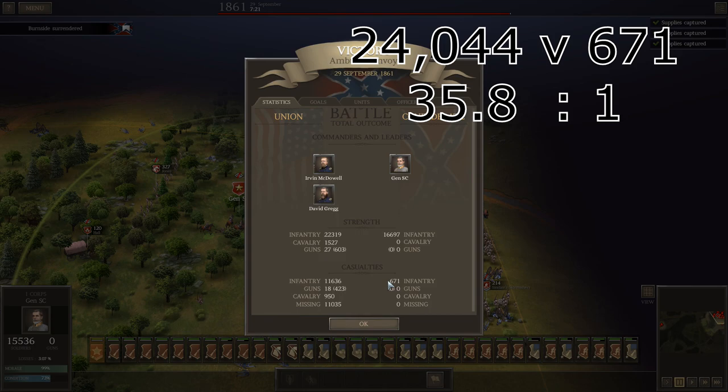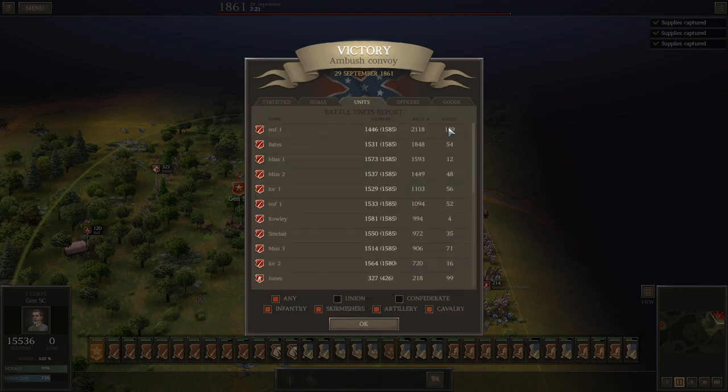We got over 11,000 captures, 11,000 infantry killed, 24,000 total killed. I lost 671, and a good 200 of that had to be allied cav. So that's 35.8 to one — let's say 36 to one. Look at these losses: 100 losses killed 2,100; 50 losses killed 1,800; the Mississippis lost 12 and killed 1,500 — that's something you'd expect from a 24-pound howitzer. This guy with the 42s lost four men and killed 994. What made this possible was the enemy constantly routing and retreating and degrading, so even when he did fire he didn't do very much damage. These numbers are just ridiculous.